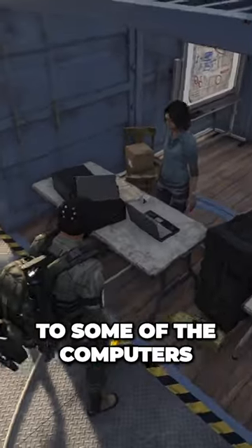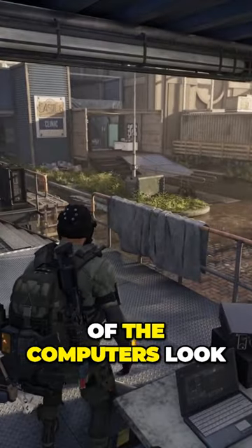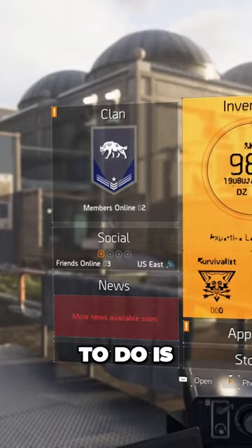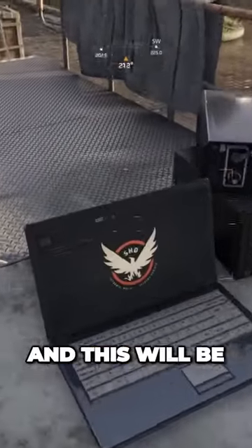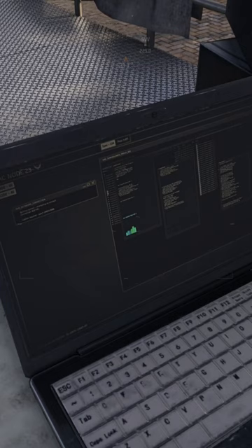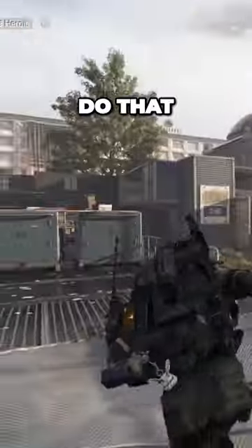Did you notice if you go up to some of the computers in the castle settlement that some of the computers look like they've been hacked? If you want to get a closer look, all you need to do is go into photo mode and then go into the back. Just look at that — it looks like a map of DC, like something's being hacked, and then you see the Black Tusk symbol.